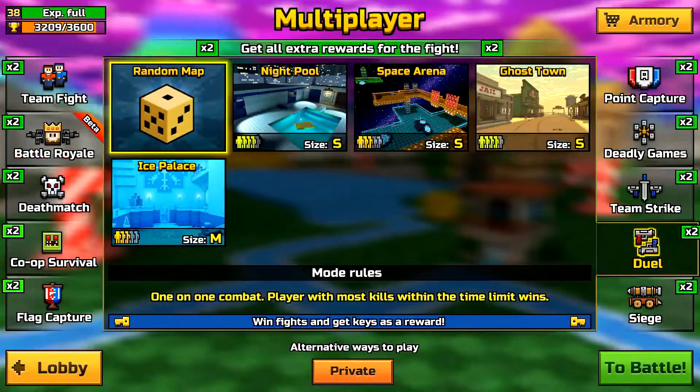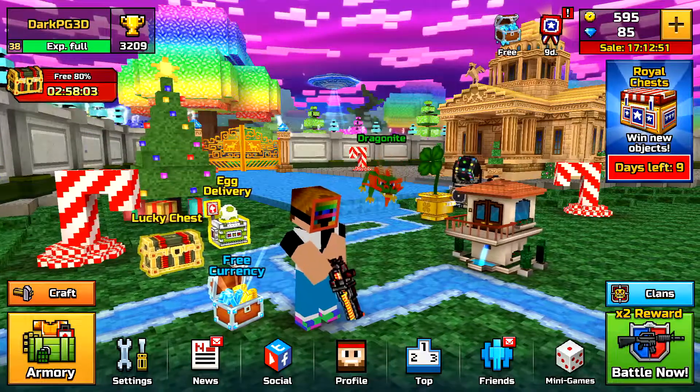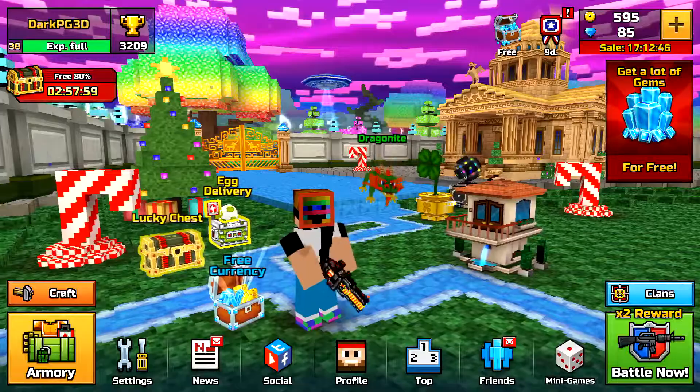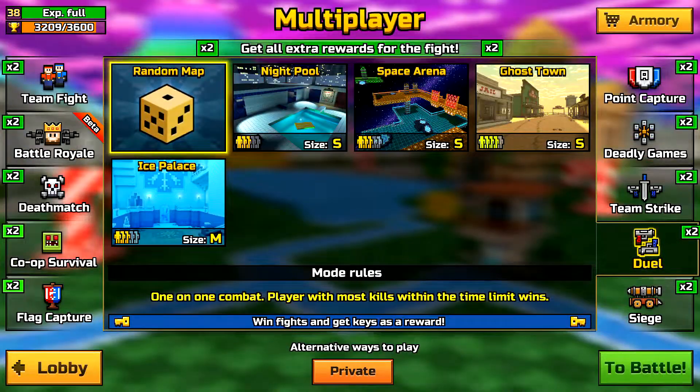You guys also want to take advantage of the double multiplier. If you guys did not know, you get a double multiplier — including XP and coins — in-game for every first game you play of the day. So if I go over to Siege or Duel, you'll see a times-two indicator, which means if I go in there and win, I'll get a huge cash-out bonus for my first game of the day.